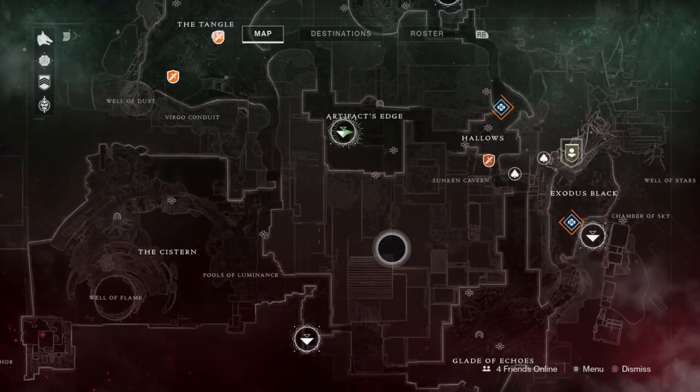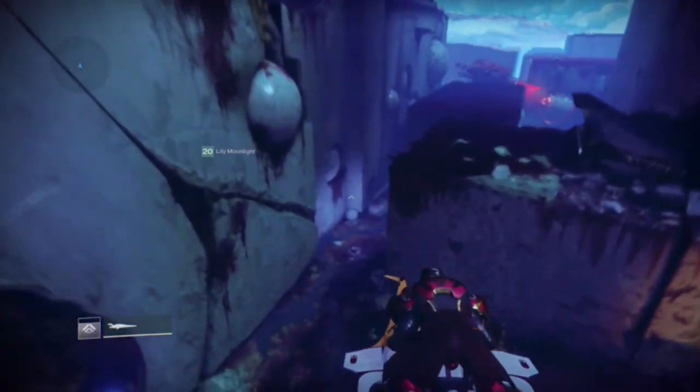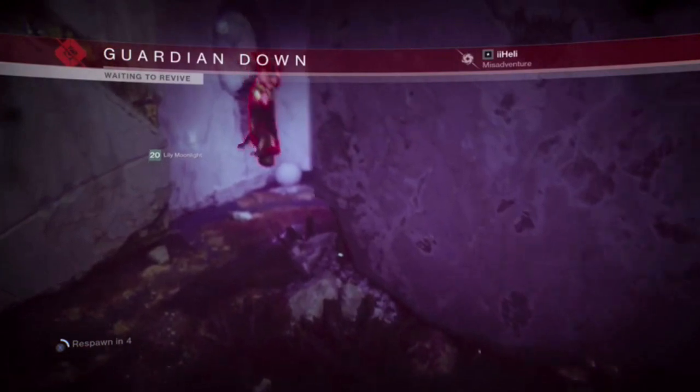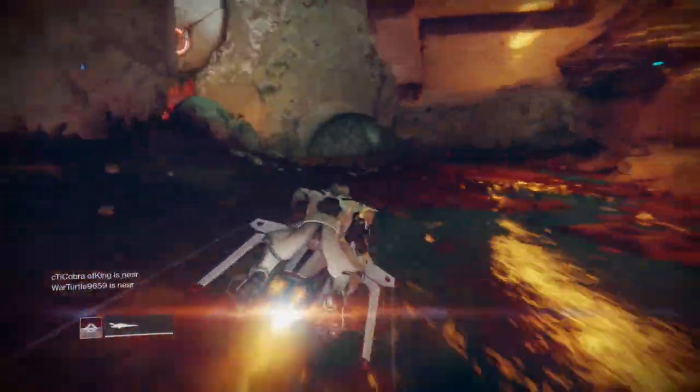On to the last two chests, which are located within the Hallows. We're starting from Artifact's Edge for both of these. Quick question: when you first spawn into Artifact's Edge, have you ever tried to just get on your Sparrow and ride off the cliff? Because the results are quite interesting. If you made that jump with your Sparrow and survived, that right there is impressive.